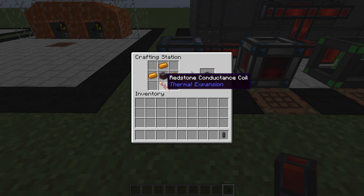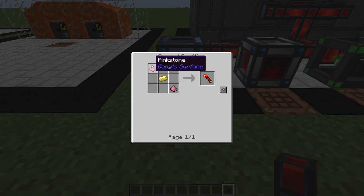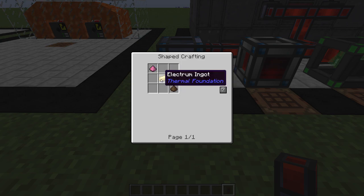The recipe requires three copper and one redstone conductance coil, which is made from electrum and two redstone. Electrum you can get by putting a gold ingot and a silver ingot in a Tinker's Smeltery — no other furnaces or machines required — and that will get you an electrum ingot.